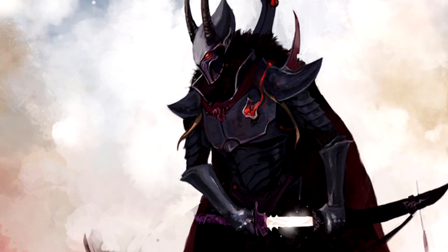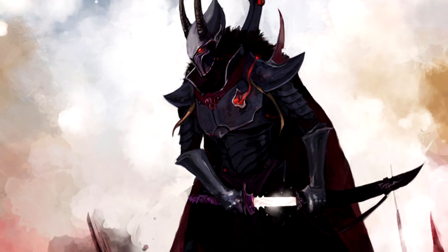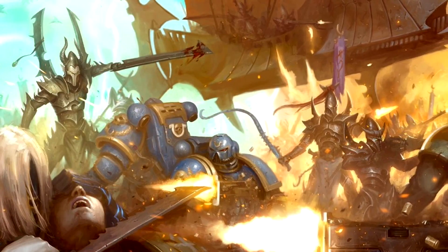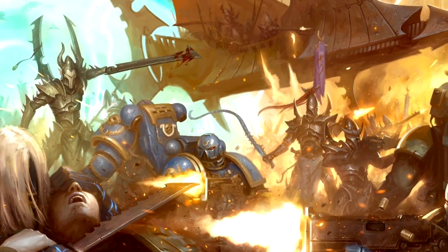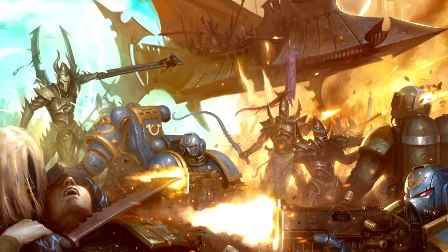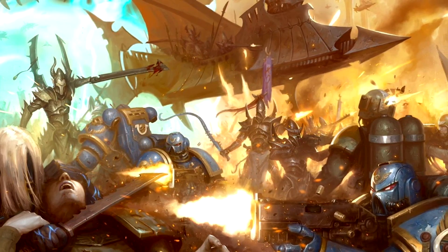Now before I finish up this video let's talk about the Incubi. From what I can see the Incubi's datasheet hasn't really changed at all and they are the exact same points as before, but Drazar's ability to buff the Incubi has changed to give them plus one to wound, which I think could be pretty beneficial. So I think these guys might be worth testing out as long as you bring Drazar to hang around with them. I'm still not necessarily sold on them, but they do get a boatload of attacks and with the plus one to wound from Drazar I do think they could do some decent damage. Their new plastic models look amazing and I can't wait to pick them up and test them out on the tabletop.